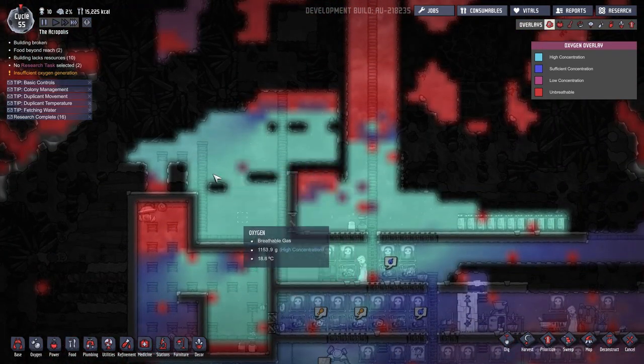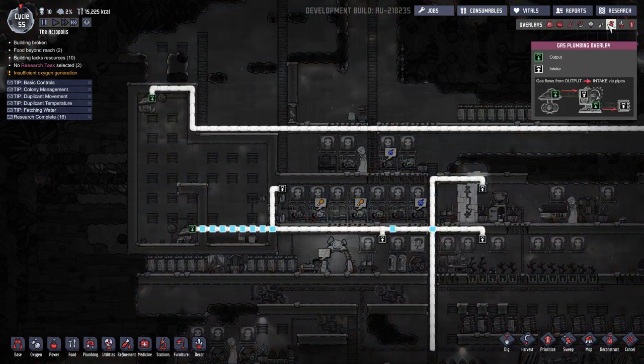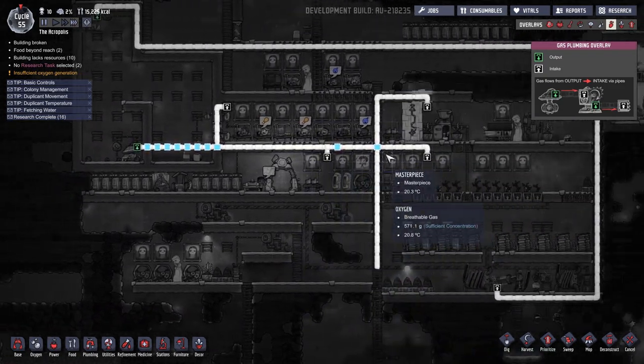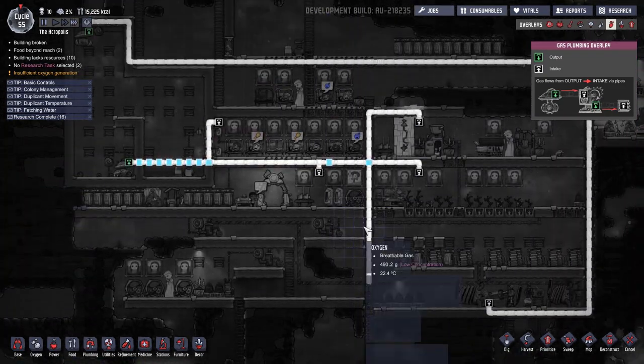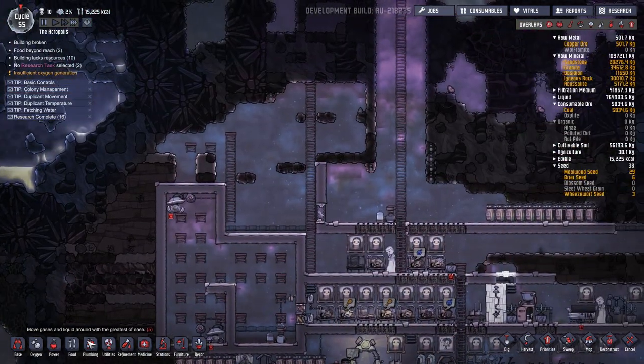We have a ridiculous amount of oxygen up here, so I think what we should do is put a pump over here and then pump some of this O2 into our current O2 piping system, and then we can also extend this pipe all the way down and get some oxygen down here. I think that'll be pretty decent, so I'm going to queue that up while the duplicants are sleeping.